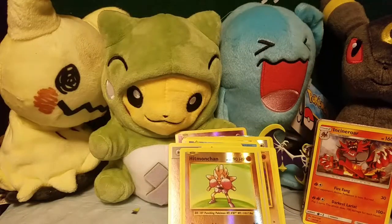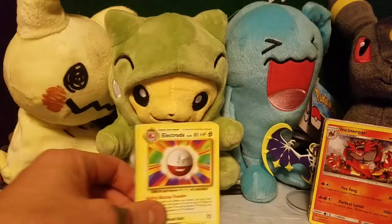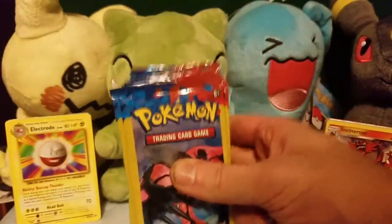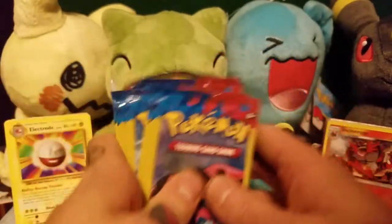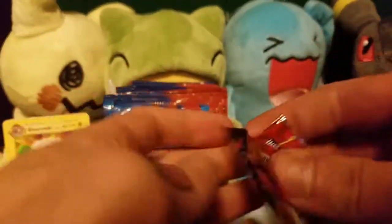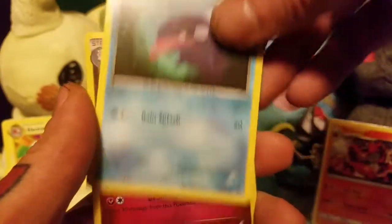So next up is the X and Y Base Set. Here are the 25 XY Base Set Packs. In the past I've gotten some really good pulls from the Venusaur Pack Arts in particular — I don't know if you saw that video where I was opening these and just pulled all kinds of crazy good stuff from the Venusaur Packs. Sheldr, Slurpuff, Frogadier.